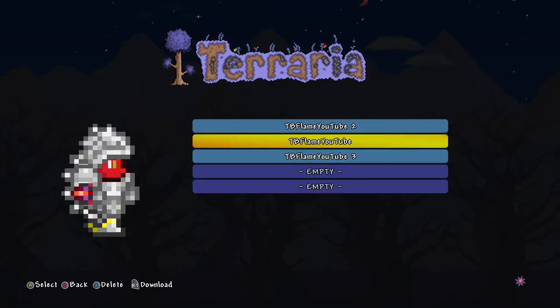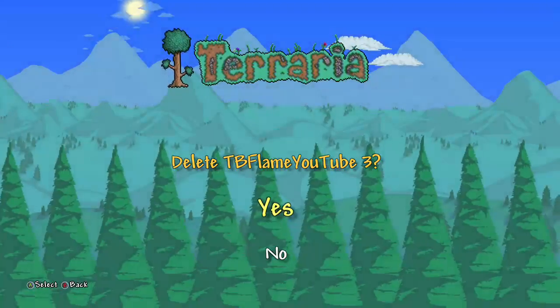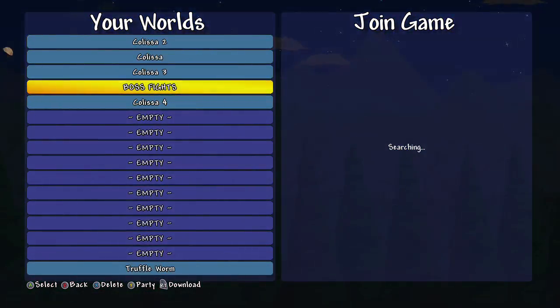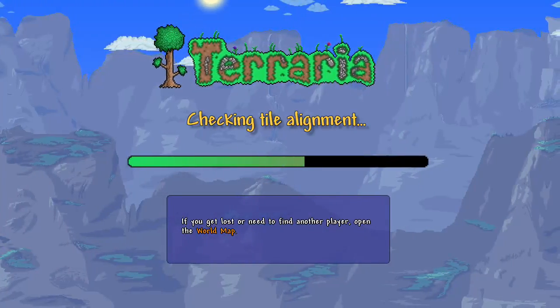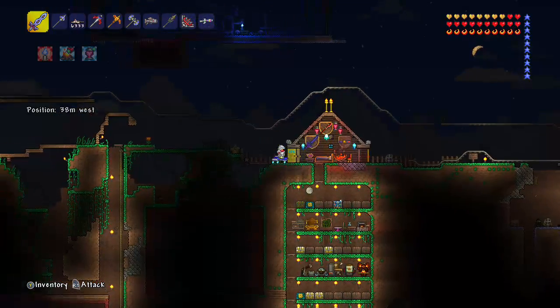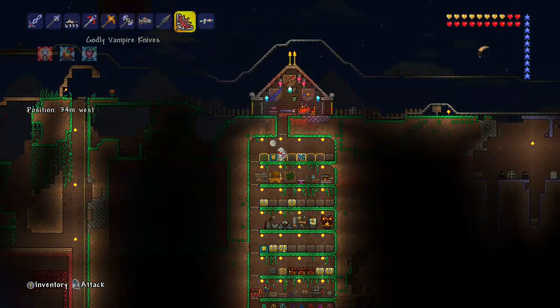Now I'll show you our world. This is our second one, and this one I don't use. The world names are kind of weird — Boss Fights is the one we were just in, Truffle Worm is the one with only one life, and Colissa is from when Cole and Melissa were dating. We kind of broke up, so... My house isn't much, but it's here.